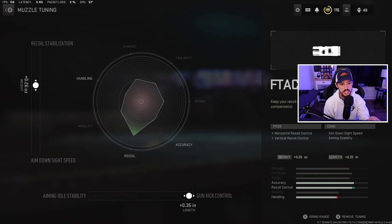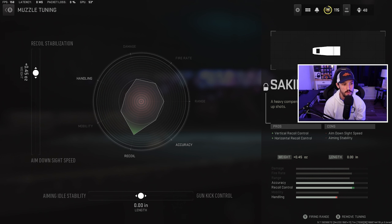Let me go back and try a different muzzle. I've been running the castle comp a lot — we get recoil stabilization and ADS speed. Let's go to gun kick control and watch the aim down sight and handling as I adjust it. See where it dips off? I can stop right there since I'm not getting any more recoil stabilization past that point. Let's also try the sock-and-tread muzzle. I'm trying to balance recoil as well as ADS speed. Gun kick control all the way up to that optimal point. I like that a lot — that feels really good.